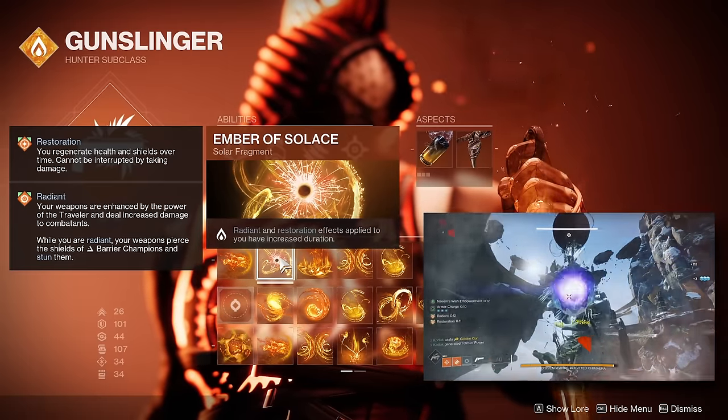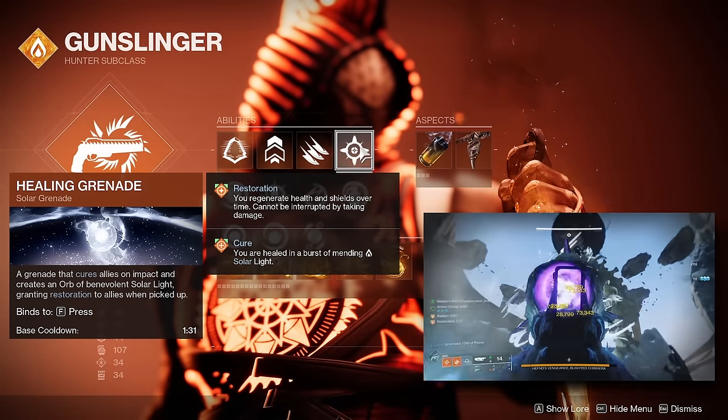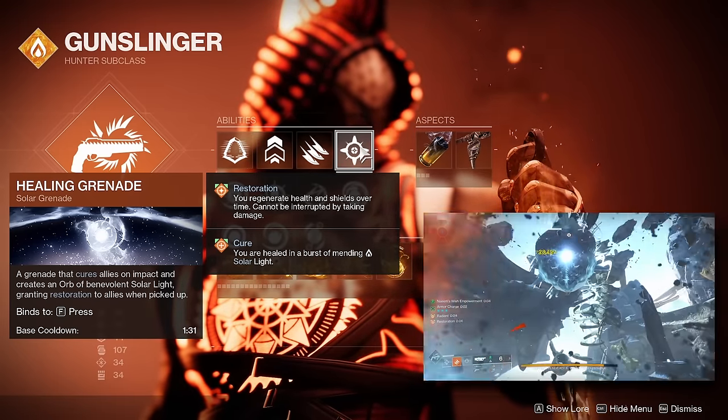The next fragment is Ember of Solas, which increases the base duration of Radiant and Restoration. This is mainly for use with our Healing Grenade, giving us a few more seconds to get solar kills and keep Restoration's effect active.